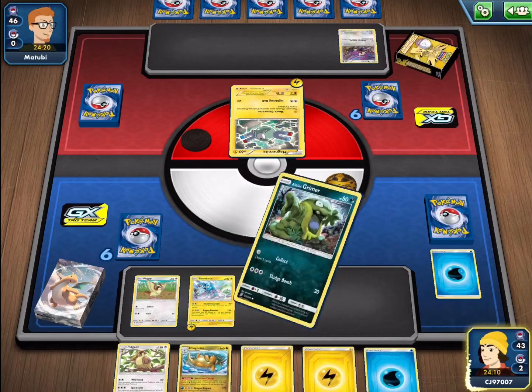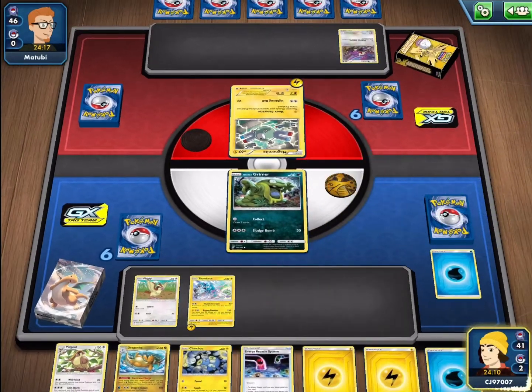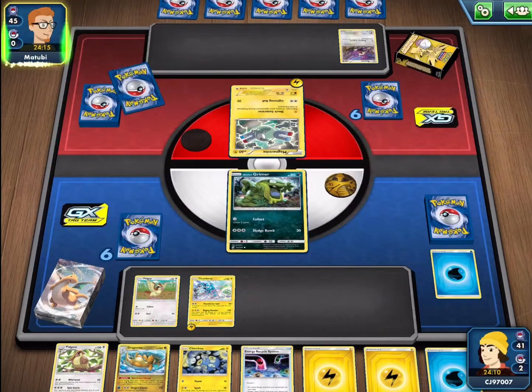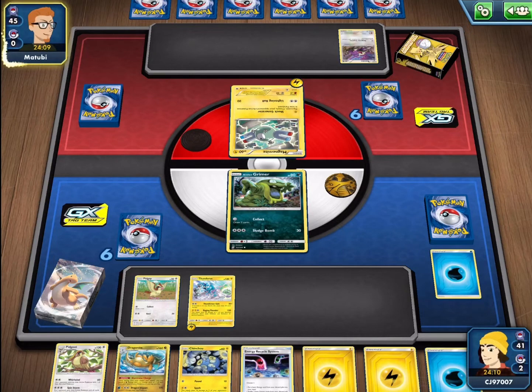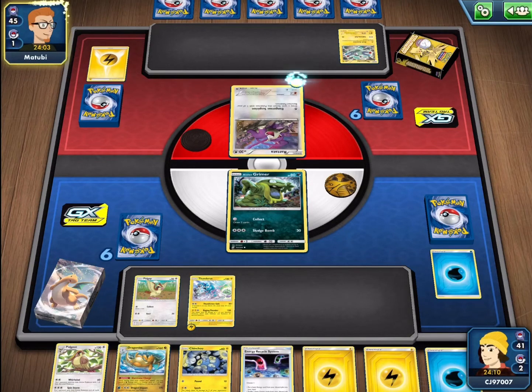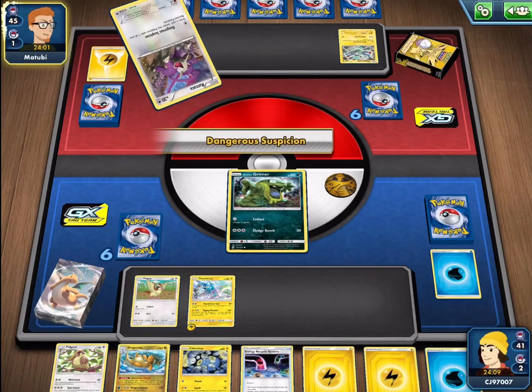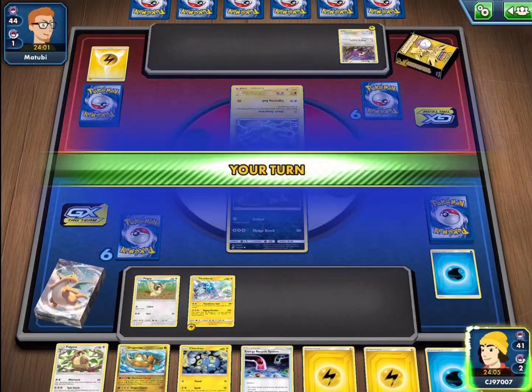We can at least attach an Energy here, and now we can just draw two cards until we get all the cards we need. With Fusion Strike coming out as well, we'll have quite a bit of new cards to look at from the newest set, so let me know if you have any deck suggestions or anything you'd like to see. Always feel free to leave a comment.